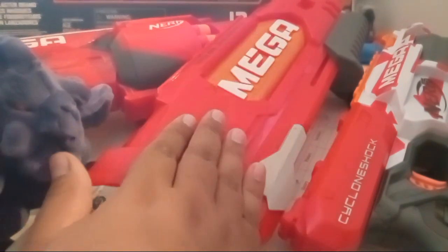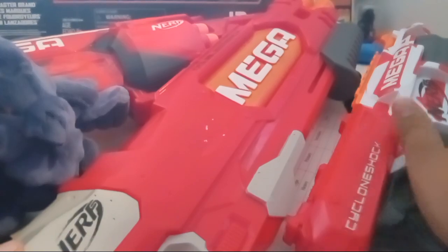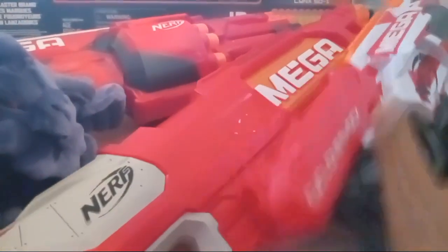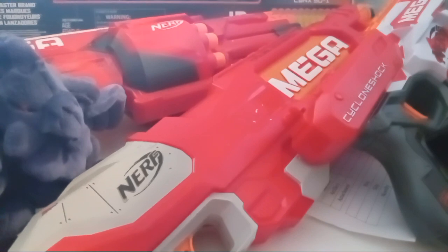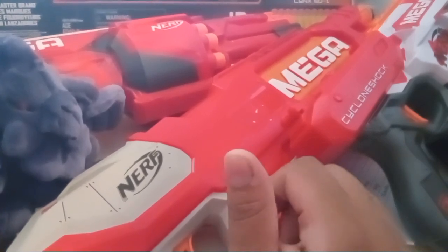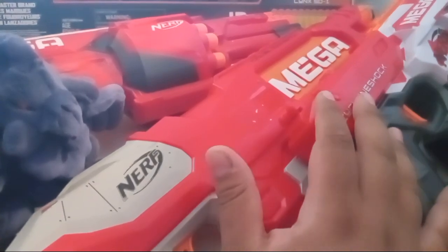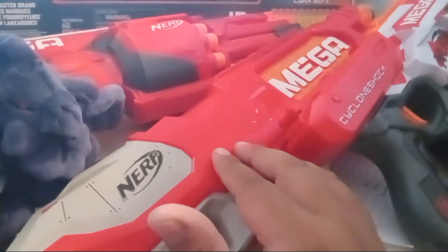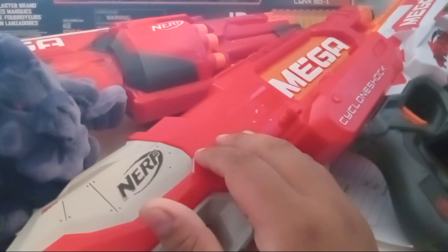This one only holds two darts at a time, but has an ammo holder on the side. Whereas this one holds six darts, and the Rotofury holds ten darts. So the best ammo capacity is going to be the Rotofury, second best is the Cyclone Shock. So it's like, what are you looking for? If you want compact capabilities, it's the Cyclone Shock. If you want more ammo, it's the Mega.